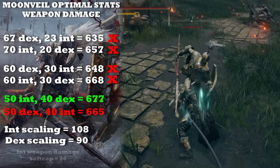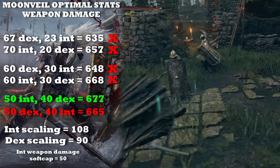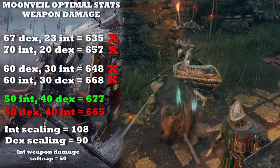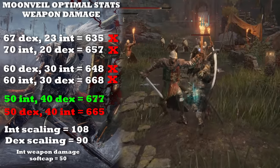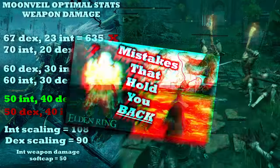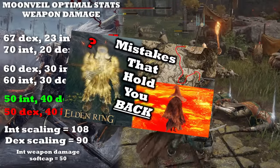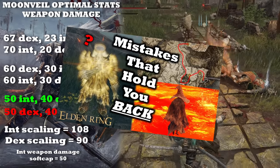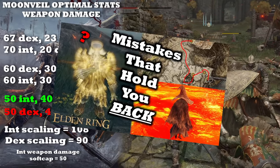Add to that the soft cap for Intelligence for weapon damage is at 50, which is very crucial when considering both attributes and finding that sweet spot to maximize damage while not neglecting Dexterity and other stats. Soft caps are another thing to consider here, but I already covered that in a different video — so watch that if you haven't yet to learn more about soft caps.